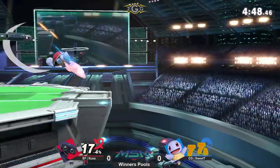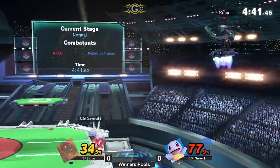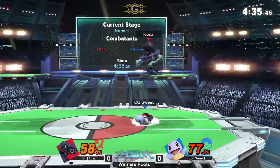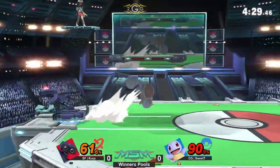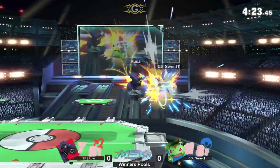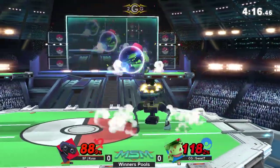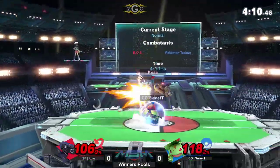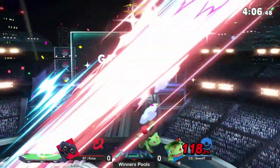Sweet Tea switches immediately back to Squirtle — one opening should be big damage onto a character like Rob. Back air into a folder, that's 17%, but gyro from below the ledge. Kusa uses the laser a little too close, so Sweet Tea gets a small punish. Great usage of the back air to propel himself, but Sweet Tea on lockdown. These air dodge reads from both players are working out so well. Kusa looking for a tech onto the platform, Sweet Tea opting back toward the ledge. Kusa's gyro control is incredible in this match — he's been playing around his items so well.